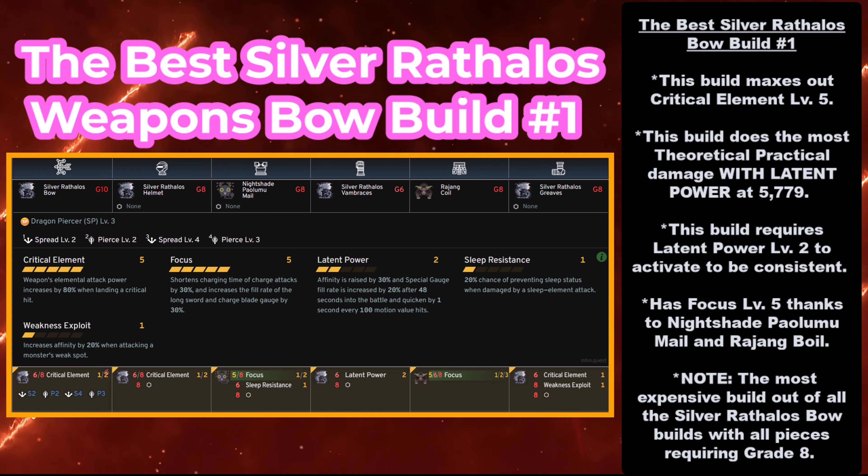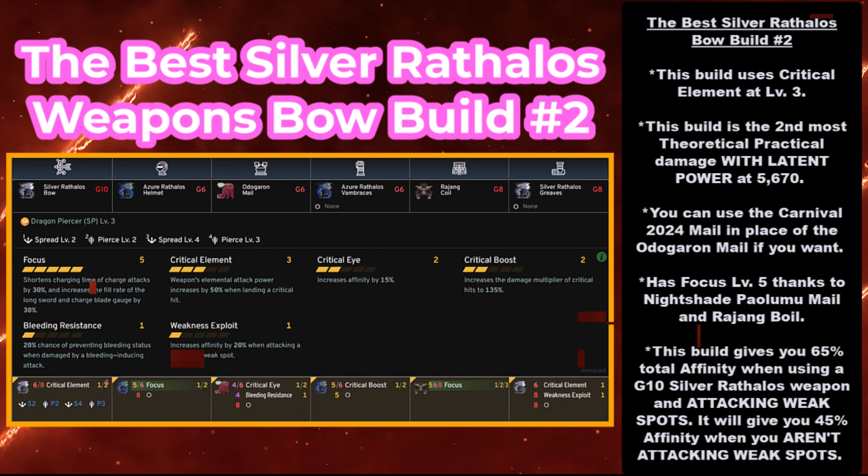Grade 8 is definitely a lot to ask for, but if you are willing to go after it, to use this build you need: the Silver Rathalos Bow at grade 10 or higher, the Silver Rathalos Helmet at grade 8, the Nike Palumumel at grade 8, the Silver Rathalos Vambraces at grade 6, and the Rajang Coil at grade 8.